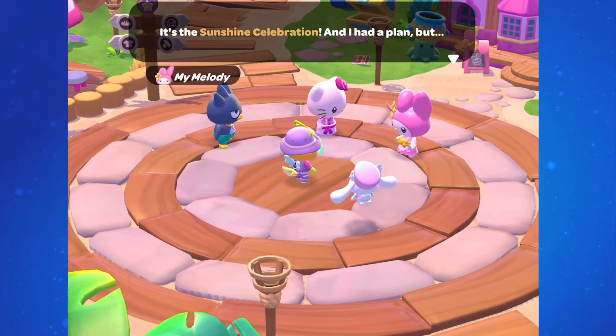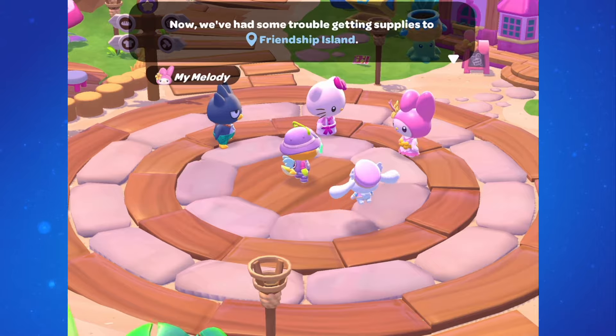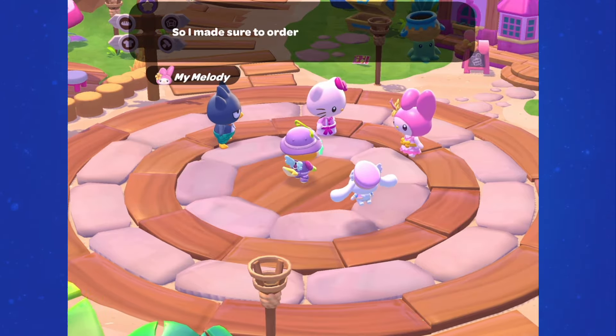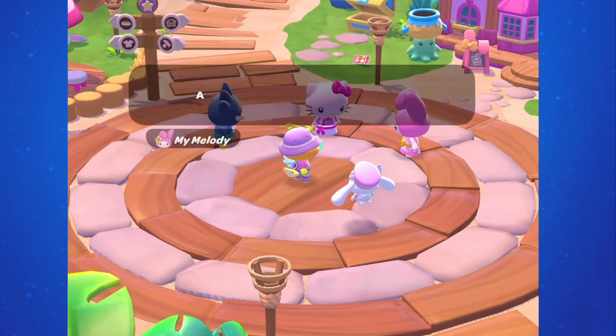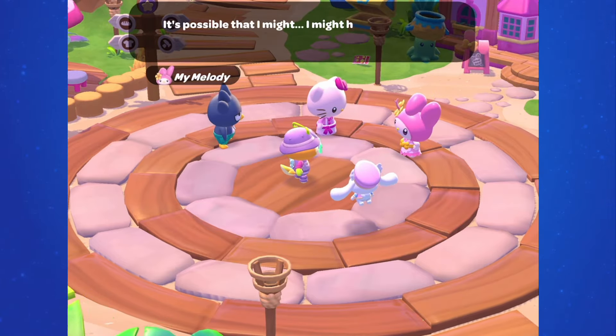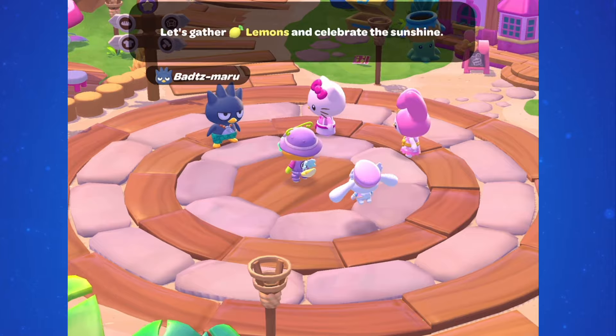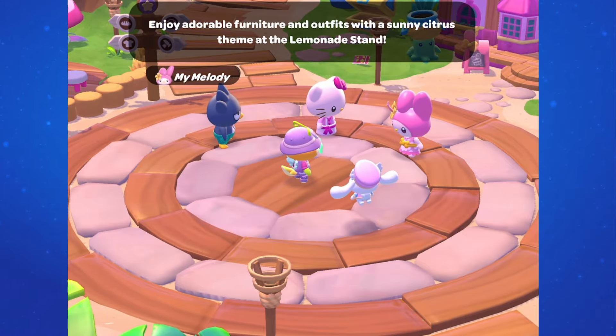There is a new event in Hello Kitty Island Adventure starting this week. This new event is the Sunshine Celebration. It takes the place of the Summer's End Celebration from last year, and with it comes a whole new set of citrus-themed furniture and clothing. But if you missed Summer's End last year, you also have a chance to get that collection as well.